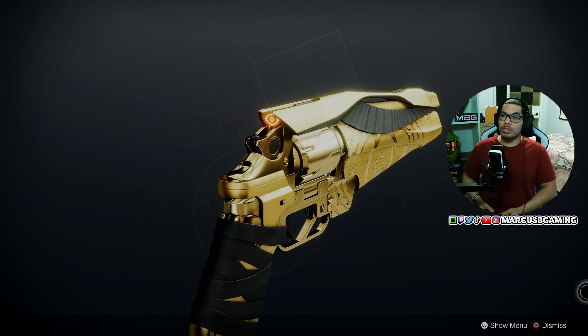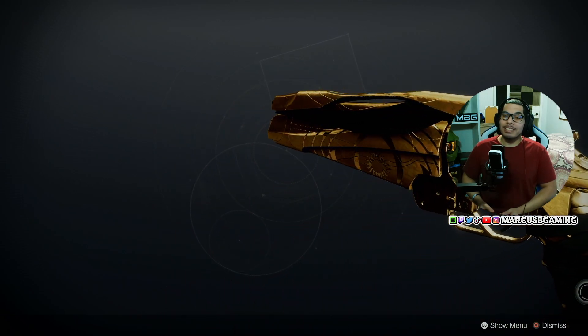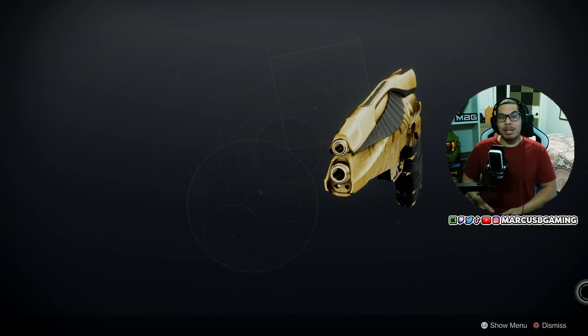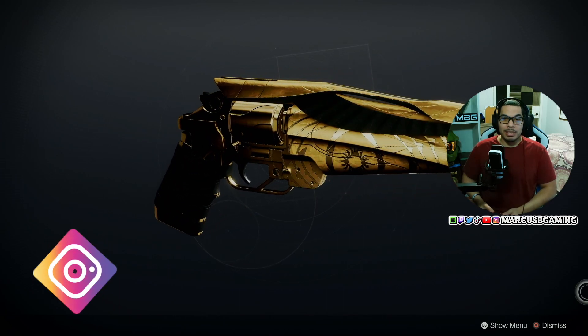For my people wondering what the Trials of Osiris weapon is this week, it's the beautiful Igneous Hammer. The map I got was the Anomaly — if there's another map in rotation, let me know in the comments, and let me know if anybody's picking anything up.